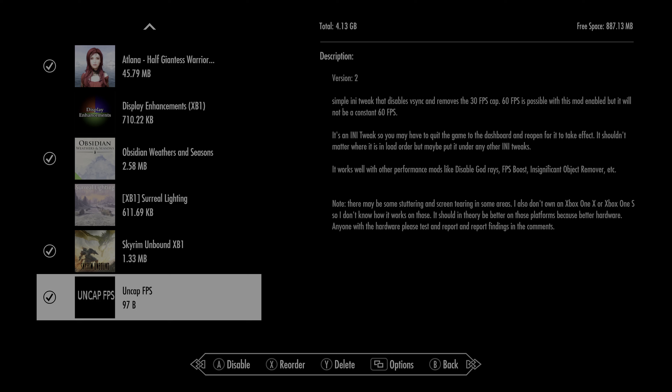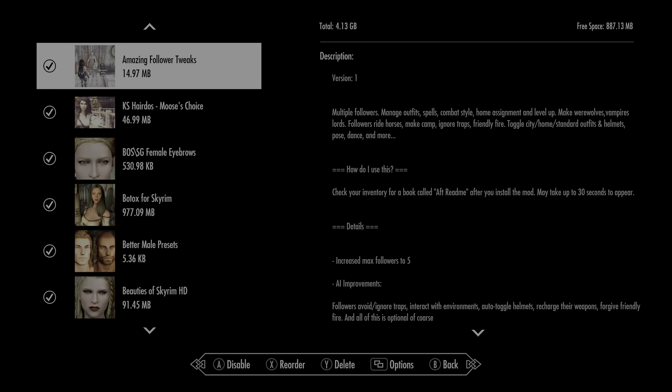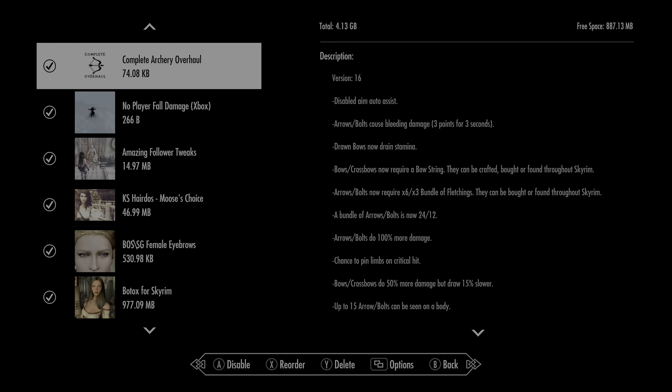This mod was originally for Xbox One X, but now we're on Xbox Series X. It also mentions other performance mods — like one that disables god rays, an FPS boost mod, and an object remover mod — and if you put those up there I'm pretty sure you'll get close to a constant 60 FPS, except maybe in busy areas. I've noticed a difference, but comment down below with your experience. I don't know if it's a placebo effect, but I feel like it's working. We've got all the Noble Skyrim mods loaded — it's over two gigs. I really wish Bethesda would raise the gig allotment to at least 10 gigs.